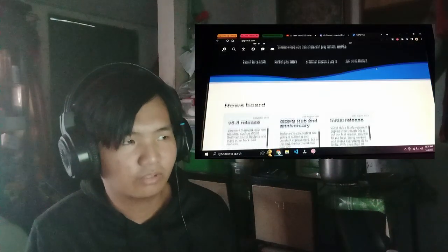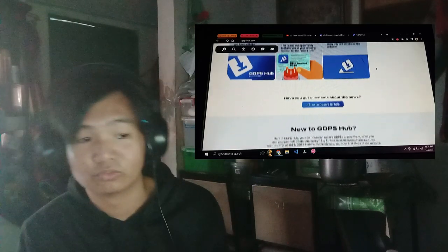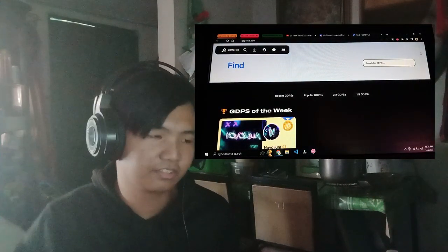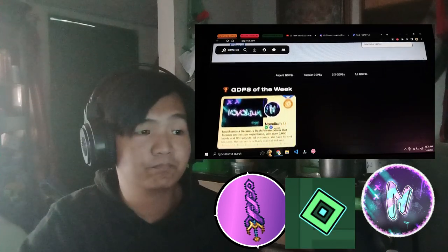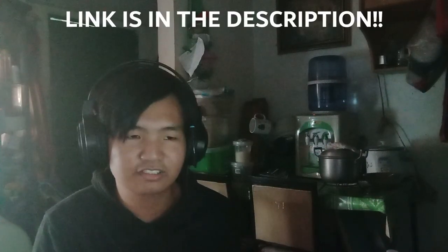Stay tuned for that. If you're new on GDPS Hub, the main page of the website will help you find GDPSs that you really like. There are so many GDPSs added here — including Lucretia, Venice GDPS, and many more, including SilverPS, our server. Feel free to explore the site; the link is in the description.